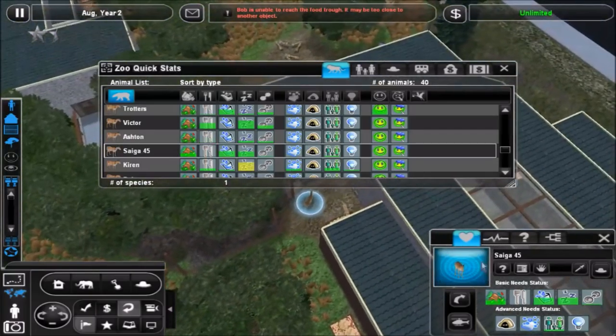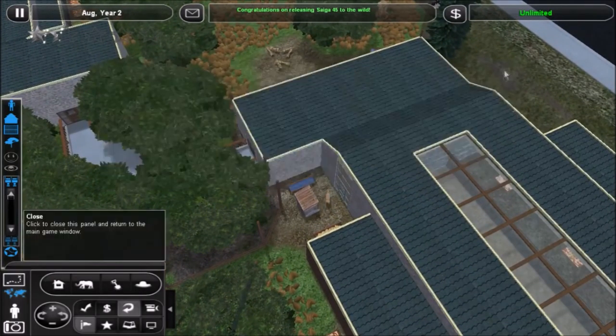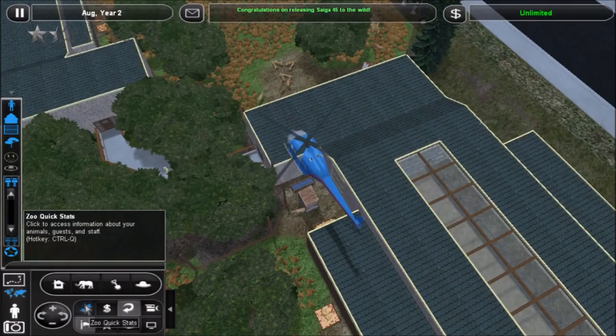What are you doing out here? You're supposed to be in the enclosure. Well, you don't even have a name. We should only need a couple more releases now.